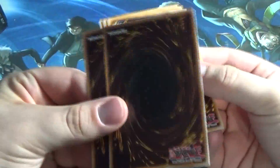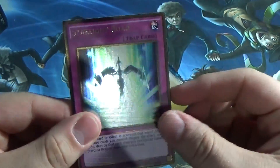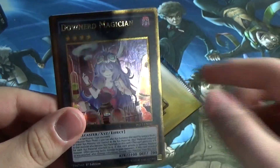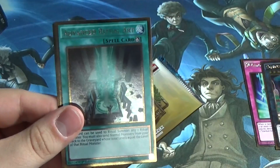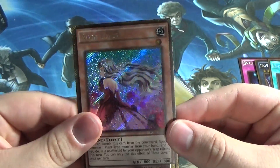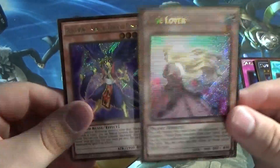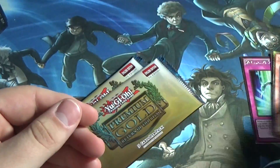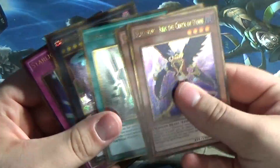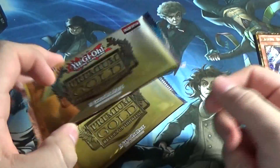So these two should be the gold secret rares. First, we have a Starlight Road — everybody needs to pick this up. Downerd Magician, pretty nice. We have Advanced Ritual Art. Rose Lover as our first gold secret rare. And then Blackwing — Zephyros the Elite... the Crack of Dawn. I actually really like the new Blackwing support. Downerd and Starlight Road are definitely the ones I can get a decent amount of cash for.